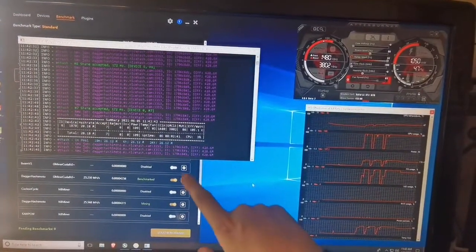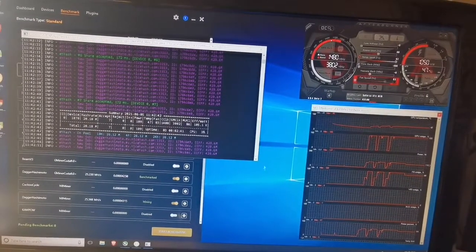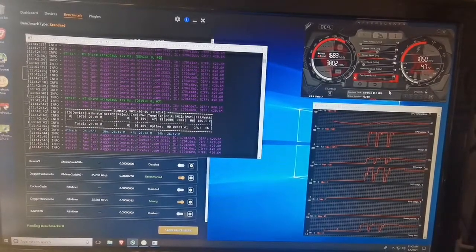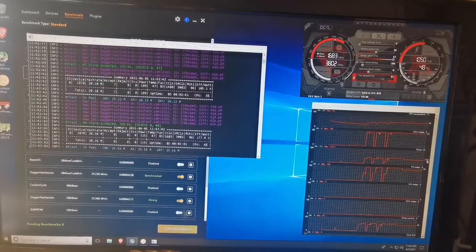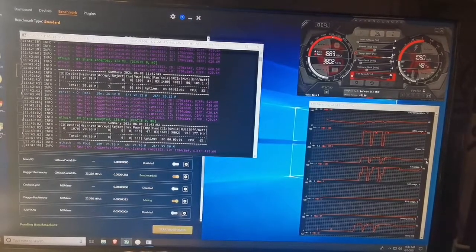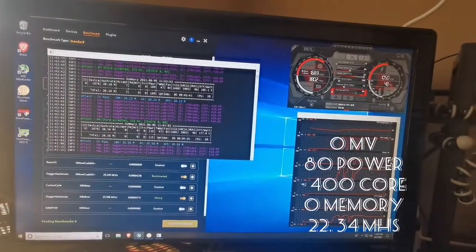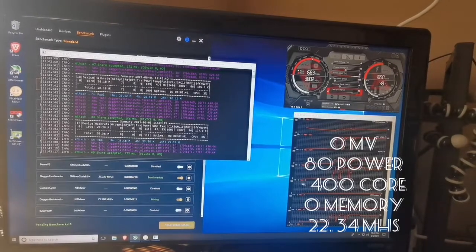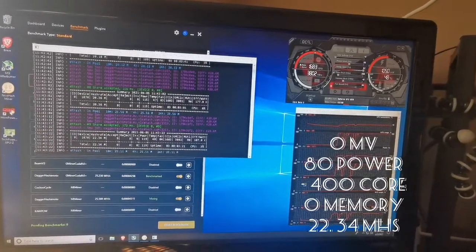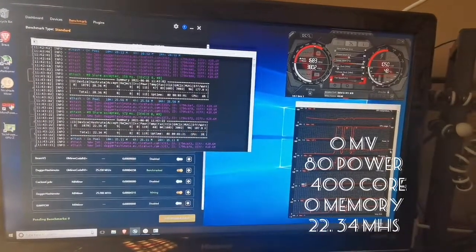In terms of efficiency we're looking at 185 efficiency — this is terrible. Let's set the core down to negative 200. Wattage is sitting at 116 to 120 watts. That bumped us up to 22.34 megahash at 119 watts — 187 efficiency, still not great.